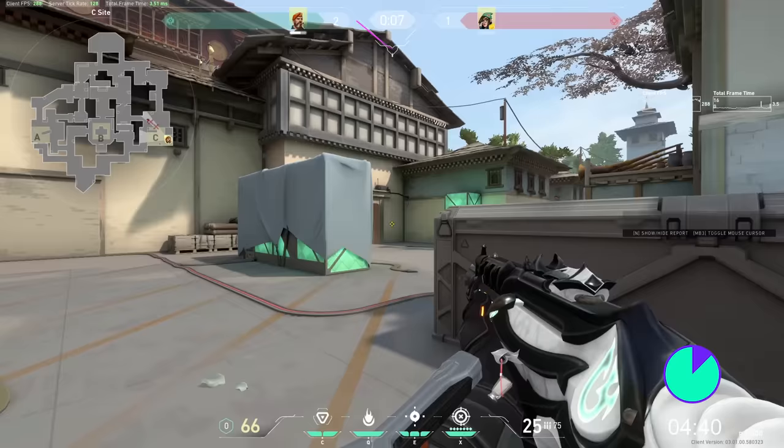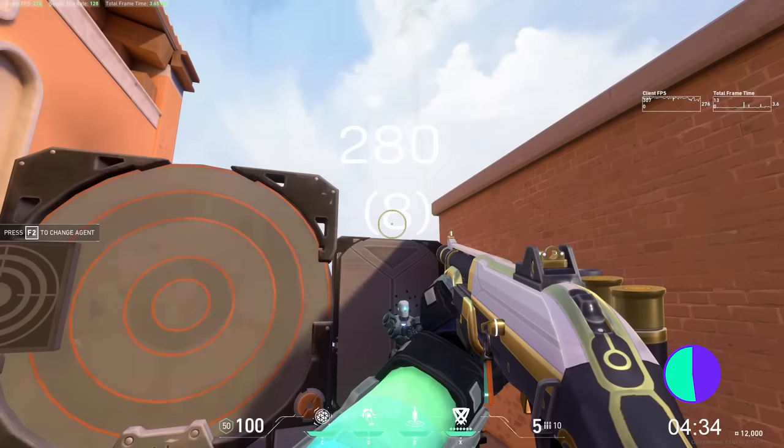If you know an enemy is low, don't aim for their head. Instead, lower your crosshair placement to chest level to give yourself the best chance of killing them. With shotguns, you should aim the center of your crosshair at their neck, because the pellets spread in a way that fills the whole circle — this is how you'll get the most damage out of it.